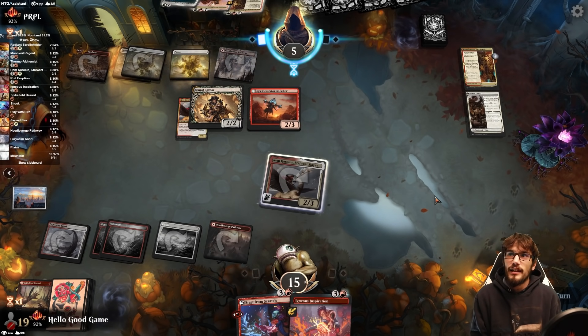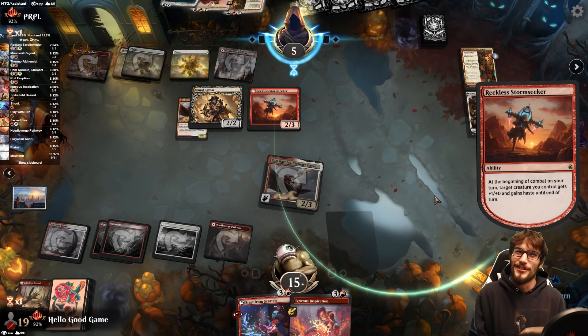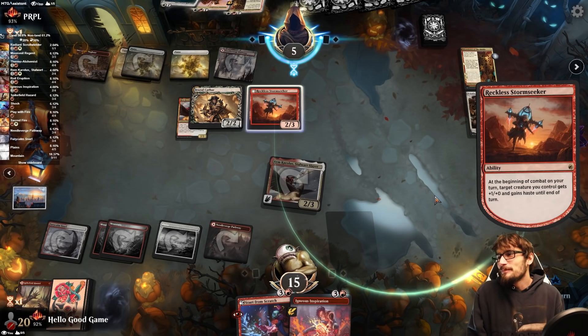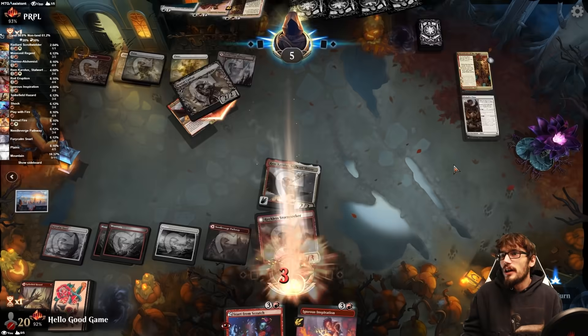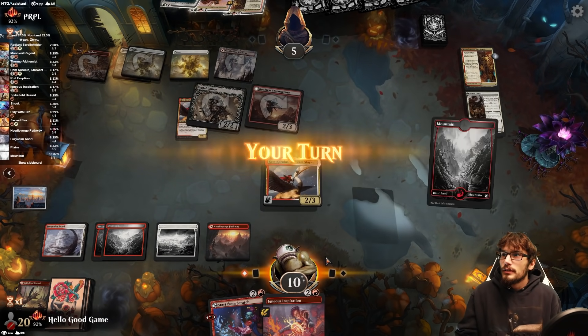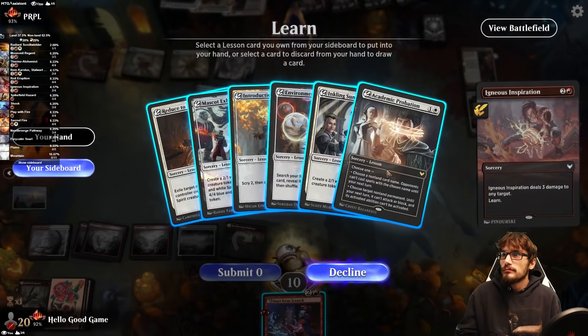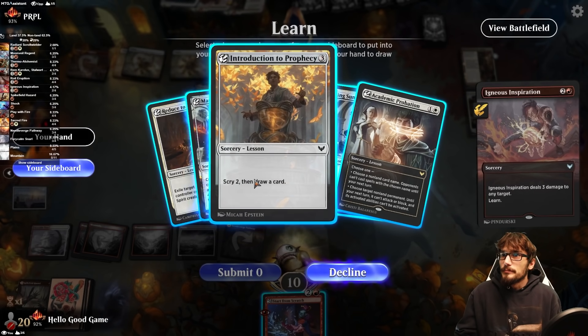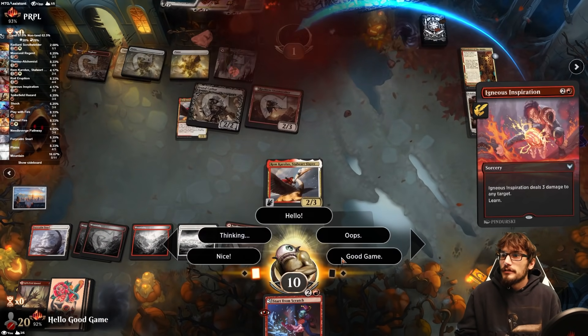I say 'land, land, land' to try to manifest lands. They only pulled one. This is good — it's a 3/3 hit for five. Land off the top; this hits for four. I don't think it much matters. Good game — we hit for two here and have additional two damage down here. Maybe we want more Inspirations in the deck.